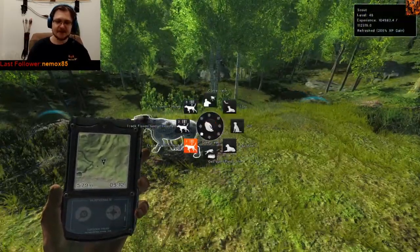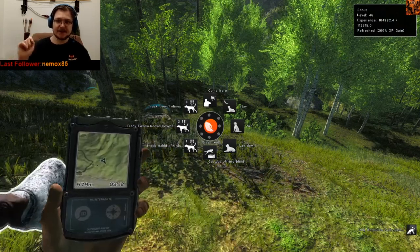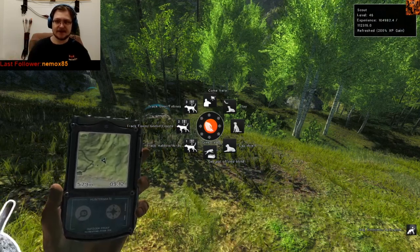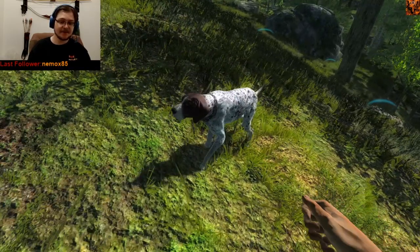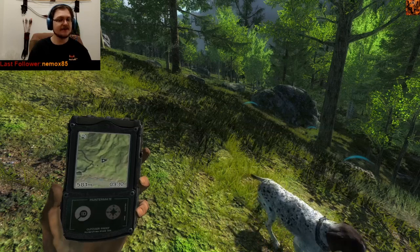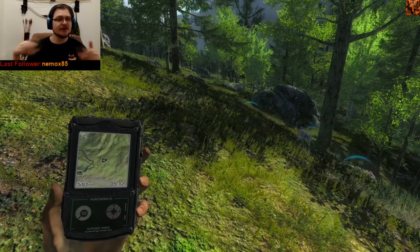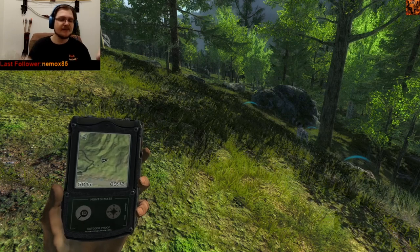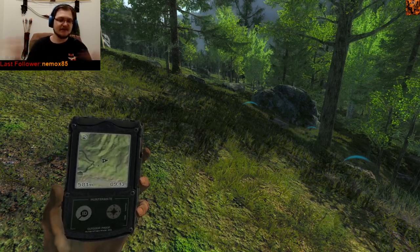We're going to do the same thing again and he will gain XP. Watch up there, top right. He will gain XP. There we go — he just gained XP. We can also feed him if we want, treat him. That's another great way to earn XP. It's not super, super fast with the dog treats, but it at least gains you a little bit of something. So that's all you need to do.